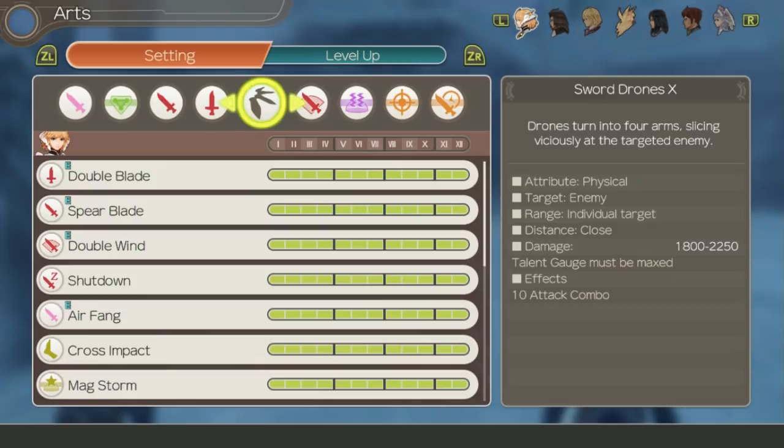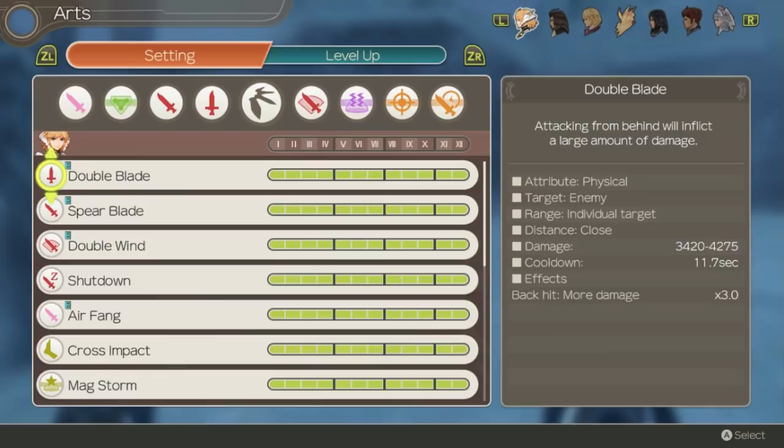Double Blade is a damage art that does more damage from behind, similar to backslash. The scaling on this art and her other red arts isn't that great. In fact she's not much of an art user and instead gets much of her damage from auto attacks and provides excellent utility with party gauge support and her other abilities. As such Double Blade isn't going to ever be world-shadowing damage, but it is a red art that can be very useful for combos and chain attacks.